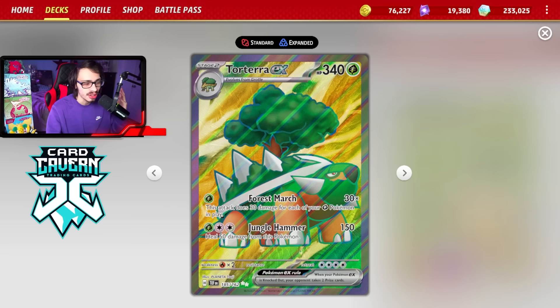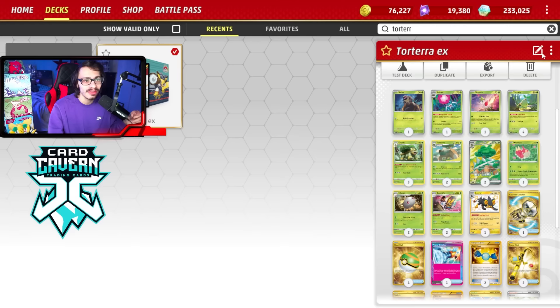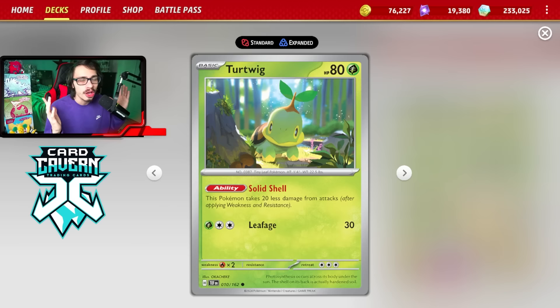There's another big issue with Torterra — Turtwig does not have the ability to be searched out with Buddy Buddy Poffin, making this deck really hard to set up your Turtwigs. Not only does it not do enough damage, it's also that you can't get Turtwig out easily with Buddy Buddy Poffin. Every other deck — Charizard, Shempao, even Gengar and Incineroar — get to play Buddy Buddy Poffin, but Turtwig has 80 HP and cannot be searched out with it, which is unfortunate.